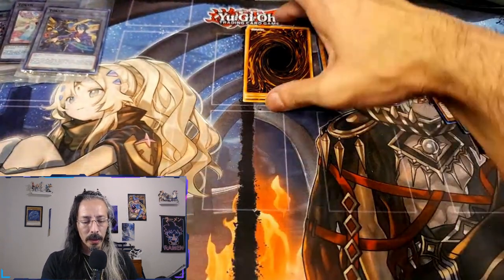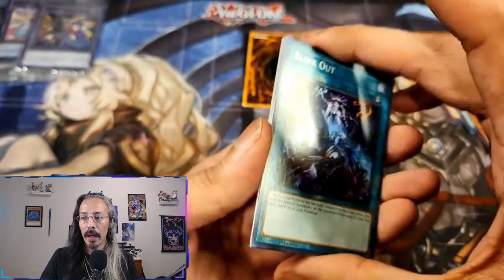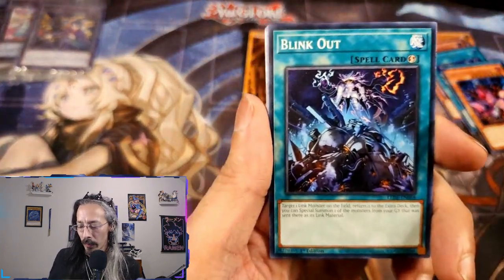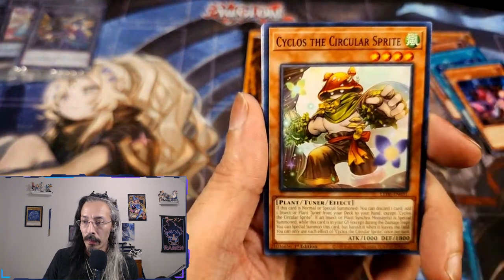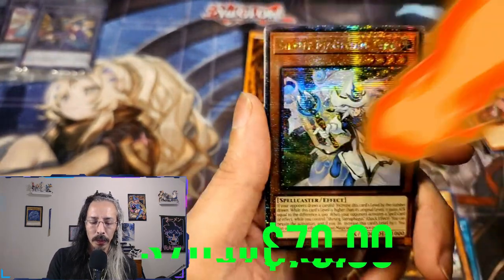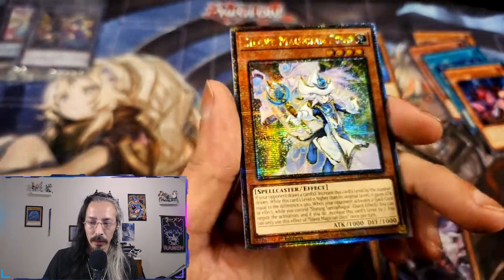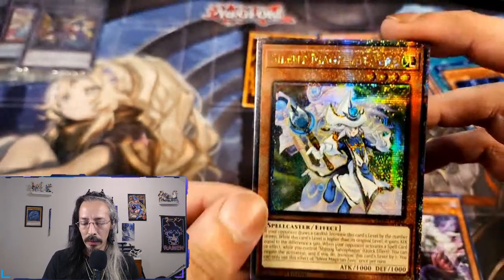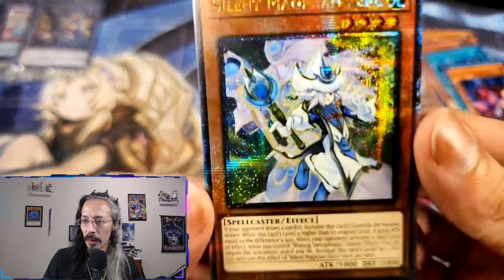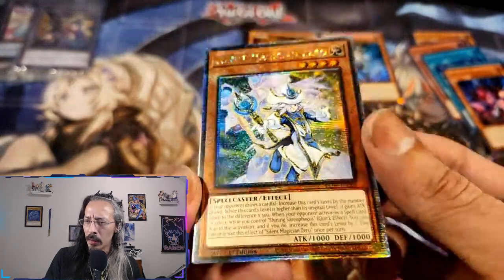Now we get to it — I know y'all hate the pack trick but for this one, gotta do it. We got Link Out, Cyclos, Gruesome Grave Squirmer, and Silent Silent Silent Magician Zero — what?! Oh man, look at that beautiful Quarter Century Rare! Man, I need to do more pack battles.